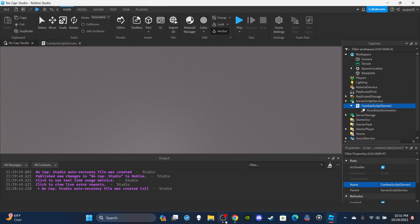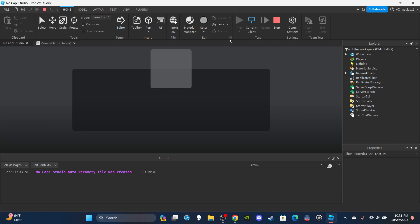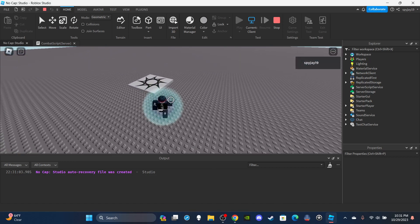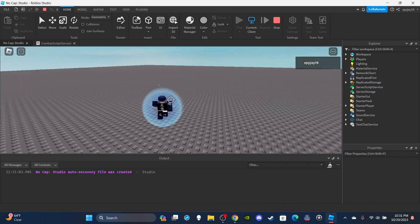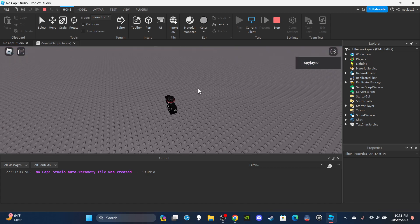And just like that we are done - very short and simple script. If you want access to any of my scripts or models, you can become a channel member or Discord subscriber - links are in the description. The Discord server just hit over a thousand members and I'm now on Discoveries so you can find my server by searching it.